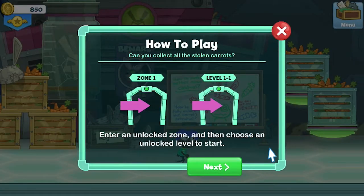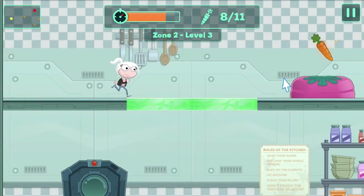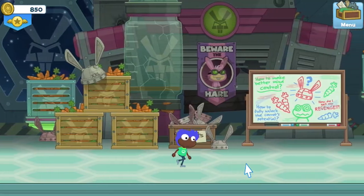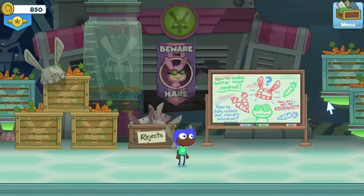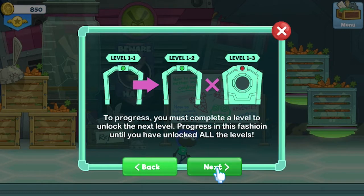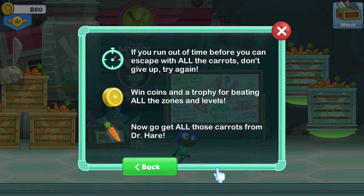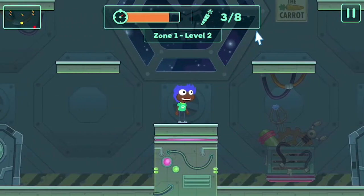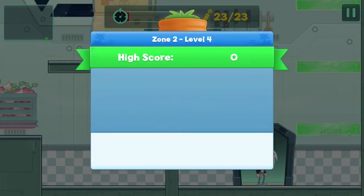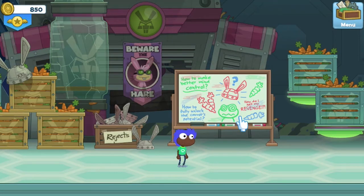Tip number two: read the instructions. You don't actually have to read all the instructions to get the gist of this place if you don't want to, but you should know that the instructions are there for you, right there on the whiteboard, if you ever need a refresher. Basically, there are four zones you'll have to get through to beat Dr. Hare. In each zone there's a series of levels, and you have to beat each level to get to the next. That means there's no skipping to zone four, you sneaky swashbuckler. You've got to complete all the levels first.